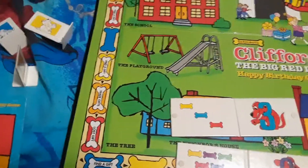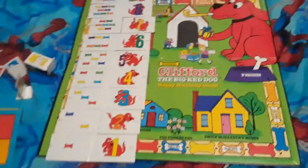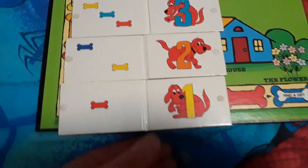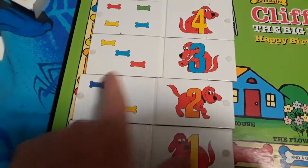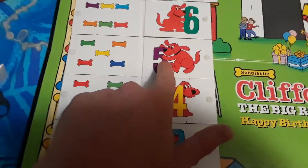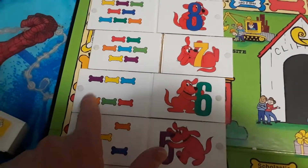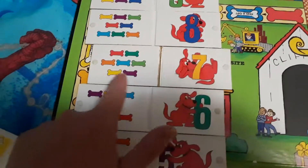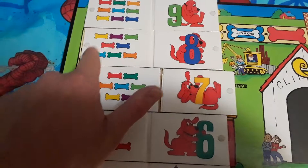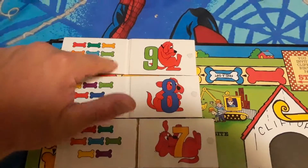One, two, three. One, two, three, four. One, two, three, four, five. One, two, three, four, five, six. One, two, three, four, five, six, seven. One, two, three, four, five, six, seven, eight. One, two, three, four, five, six, seven, eight, nine.